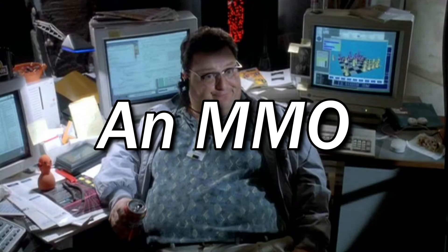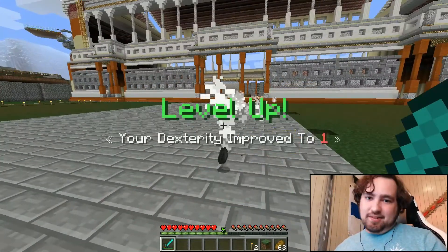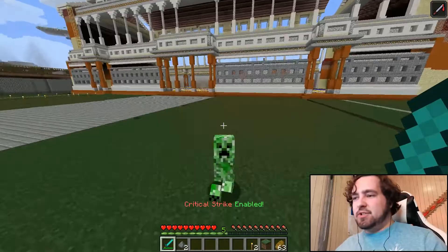I coded an MMO into Minecraft, and here's how it works. This right here is a creeper. When I kill the creeper, I level up. Now that I've leveled up, I have special abilities I can use. This one just lets me do more damage.